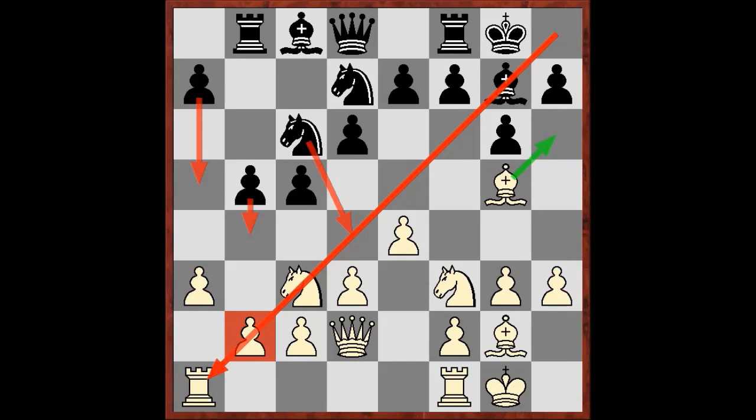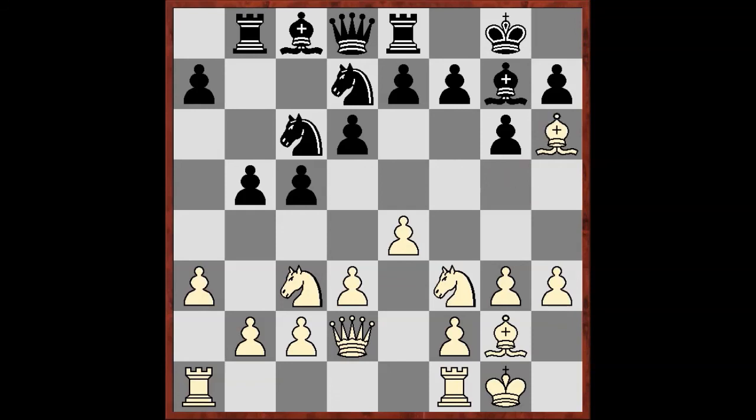Summing up these factors, it becomes obvious that Black should save their bishop. Right now, if it were White's turn, they would play Bh6, and the bishop can't move from g7 because the rook on f8 would be under attack. So the prophylactic move here is Re8 — the idea being that after bishop h6, the bishop retreats to h8, saving itself. Remember, you need to track these small tricks on every move — all together they lead us to the desired result.